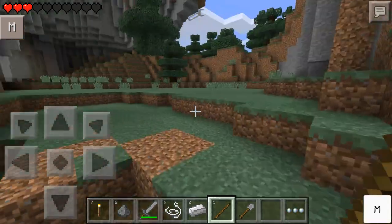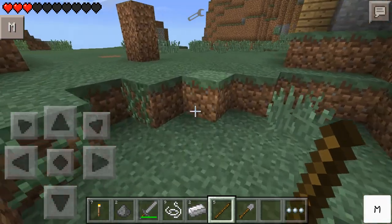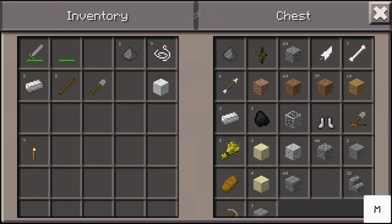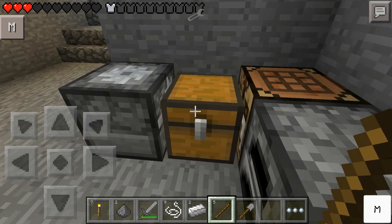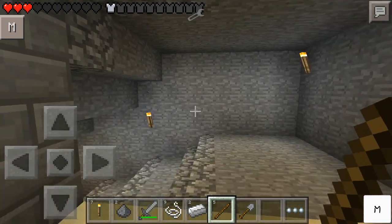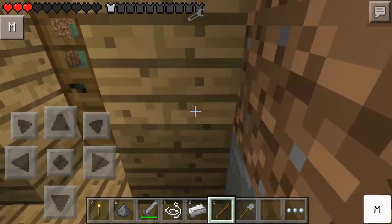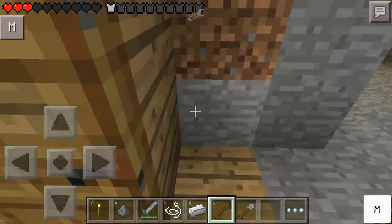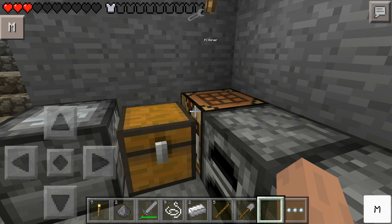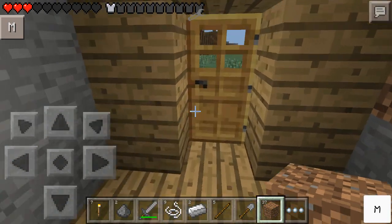Last time we finished recording, we found the spawner over there and we were fixing up the house. The texture pack changed because I need this texture pack for a certain mod I'm using. So I think this episode we're just gonna finish off this top part, this wall right there, and then we're going to go mining because we need some resources. We're gonna need to start a farm.